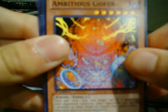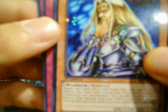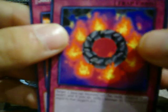We got Vortex Trooper, Ambitious Gopher. Star Foil: Freed the Matchless General. And a rare: Ring of Destruction.